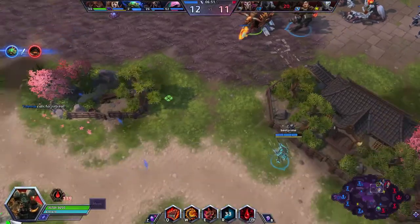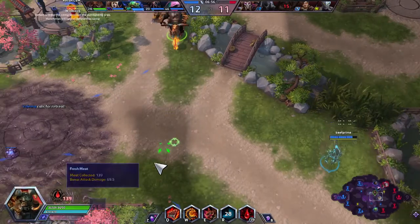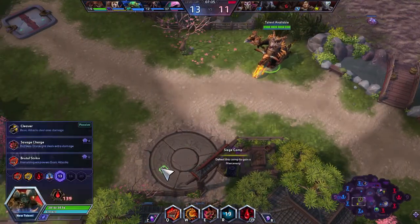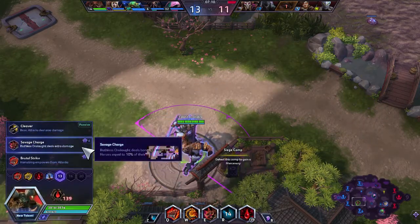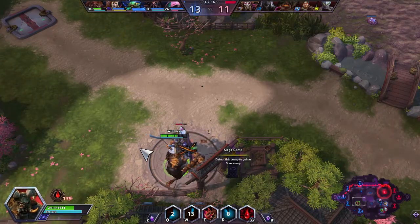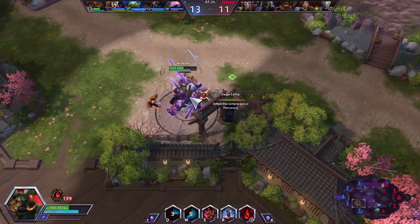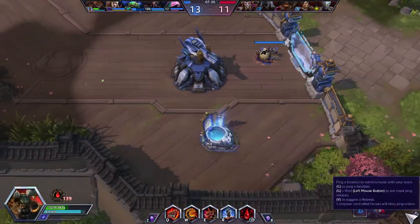I tried to use the ult on Dehaka because he was down and right in the middle of a bomb, but it does have a little bit of a wind-up. It just whiffed because he was on the edge of the circle to begin with — if it doesn't hurt your soul, it's not a good sign. We're gonna take Brutal Strike here since we're already basically building around our Q.